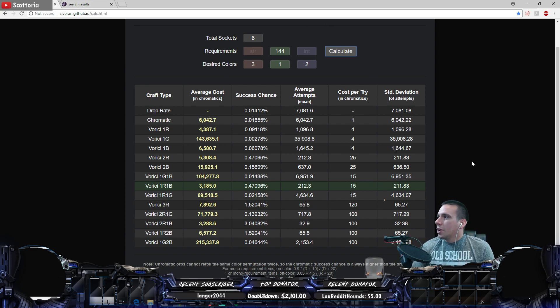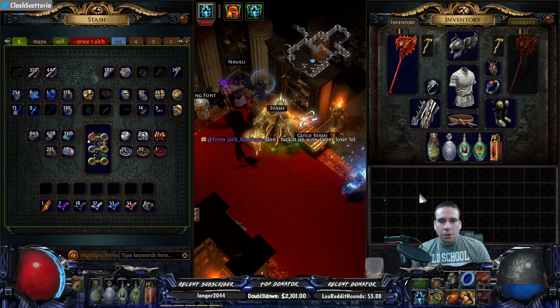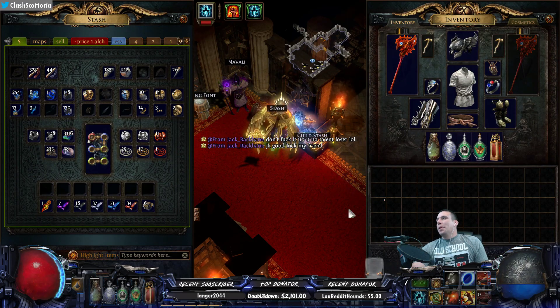I'll have links to both websites down below in the description — give them their credit, the people who make these sites are fantastic tools to have. Because normally I'd just sit there and use chromatic singles over and over again until I got it. But the calculator is telling me I should use the Vorici bench: one red, one blue. If I went the other route I'd be looking at 100k chromas.